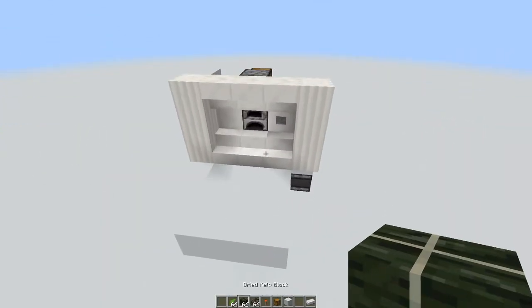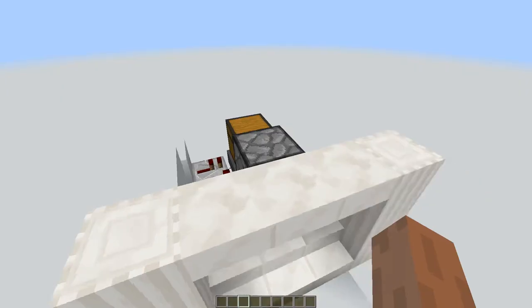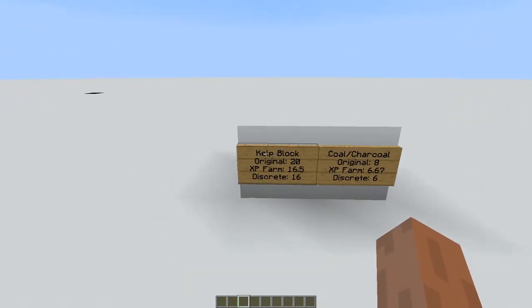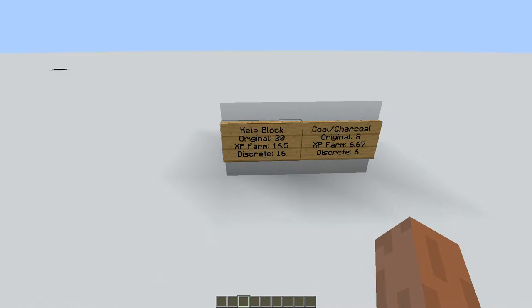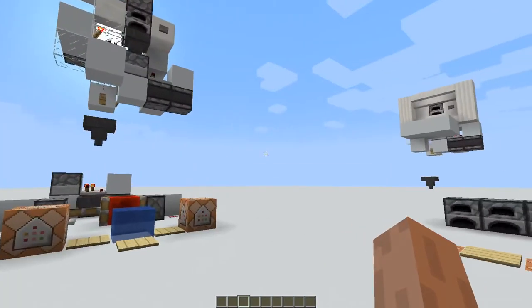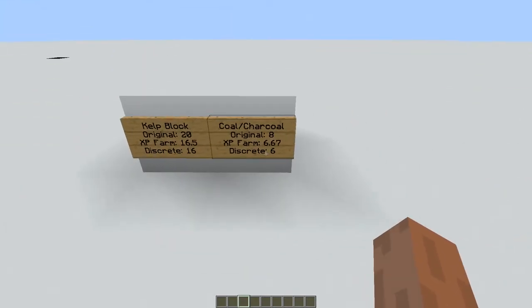Before I go, let me show you how this system is a little bit flawed and how you can improve it. It actually smelts items one by one, and fuel consumption is continuous. So if you put more than one item in, it will consume more fuel than usual. For example, if you use a coal block originally it can smelt 20 items, but with this XP farm one coal block can only smelt 16.5 items. And if you're doing it one by one, you can only smelt 16 items. If you're using coal, you can smelt 8 items normally, but with this XP farm you can only smelt 6 items.